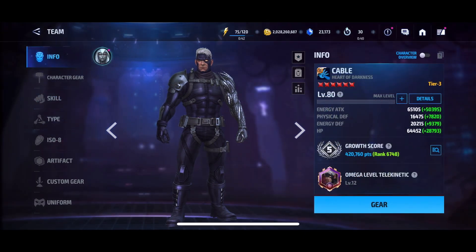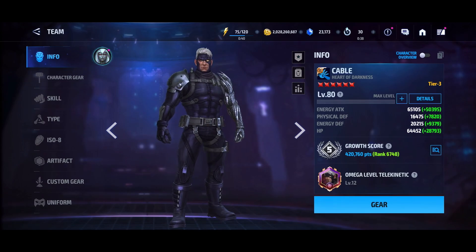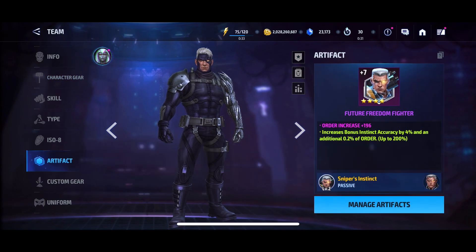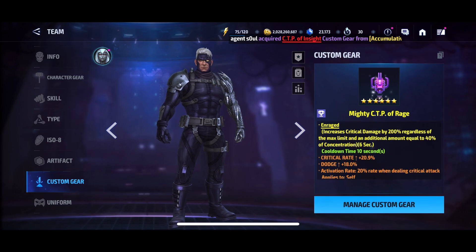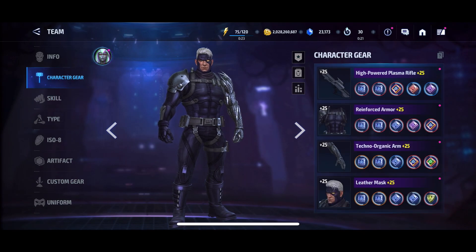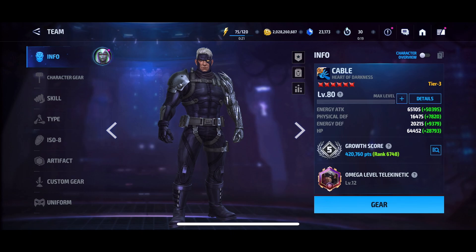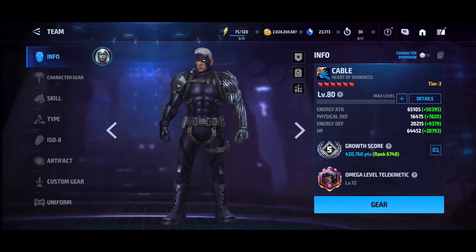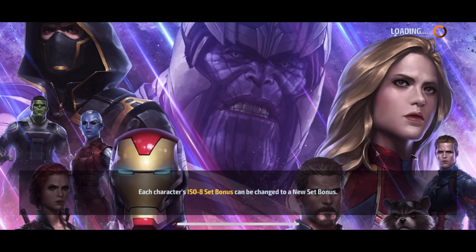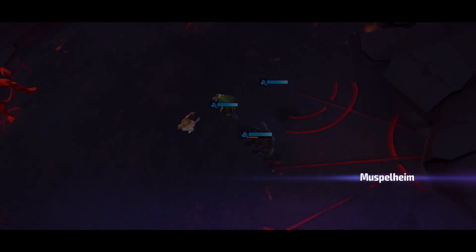Let me show you the build with my tier 3 Cable. This is my own account. Obviously barely any blessings. I got a 4th artifact and a Mighty Rage. I really want to do a tier 4 Mighty Rage, but I do have the materials — I'm just hesitant because the What If update is coming. If something good comes up, I'll probably do that. I'm going to start off with the tier 3 Cable run on my own account and then move on to the maxed out build Cable. You need a Brilliant to cap — it's not possible otherwise.